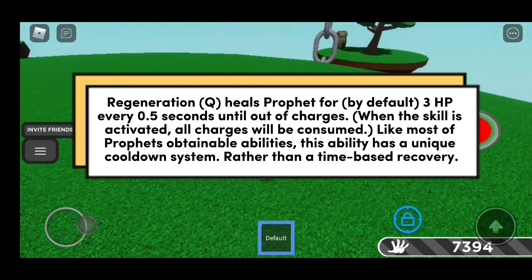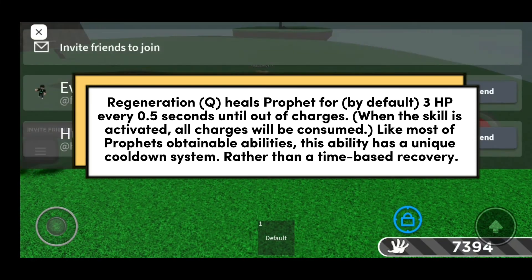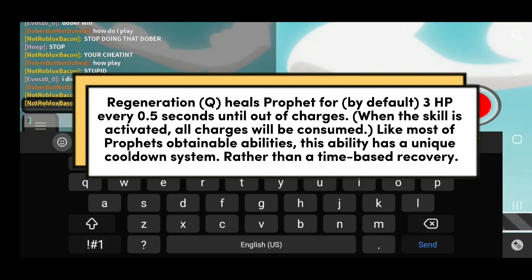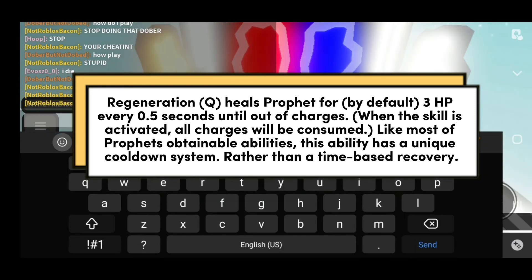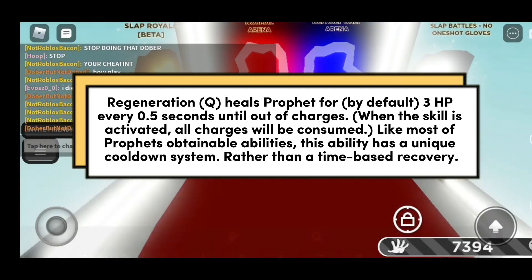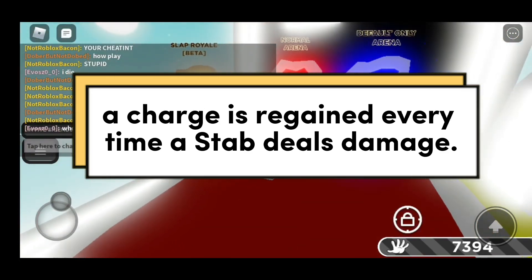Regeneration Q heals Prophet by default three horsepower every 0.5 seconds until out of charges. When the skill is activated, all charges will be consumed. Like most of Prophet's obtainable abilities, this ability has a unique cooldown system. Rather than a time-based recovery, a charge is regained every time a stab deals damage.